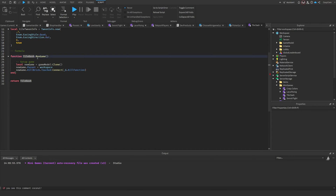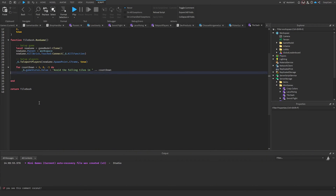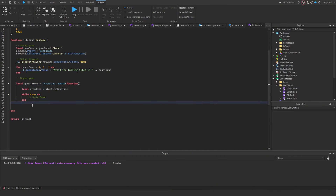We have our tile dot run game function — when we run the game we clone the game model, set its parent to workspace, and also make the kill brick kill players when they touch it. There's a minor fix removing an accidental parenthesis, but that's the setup.